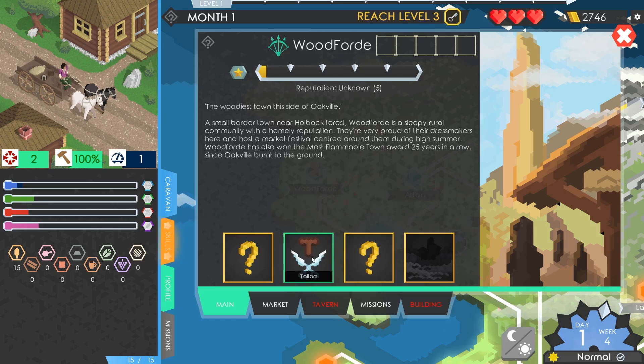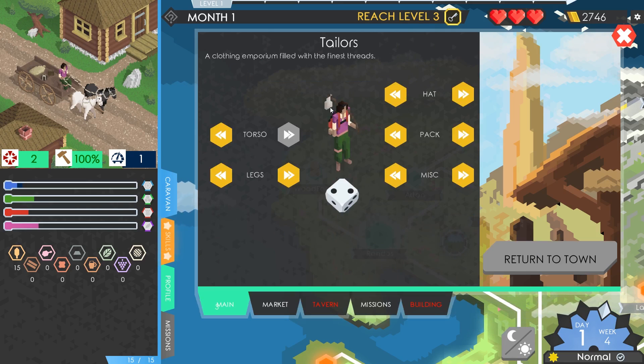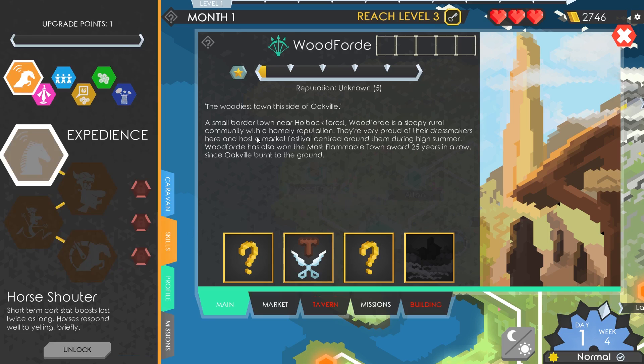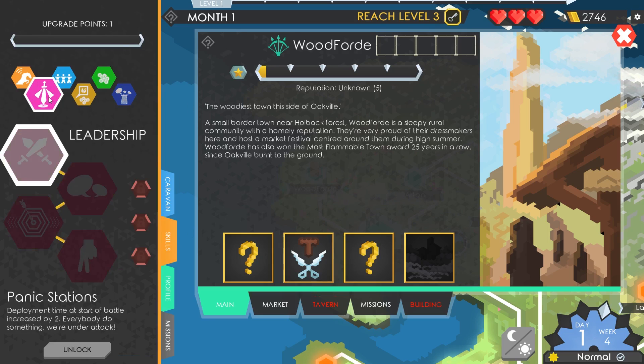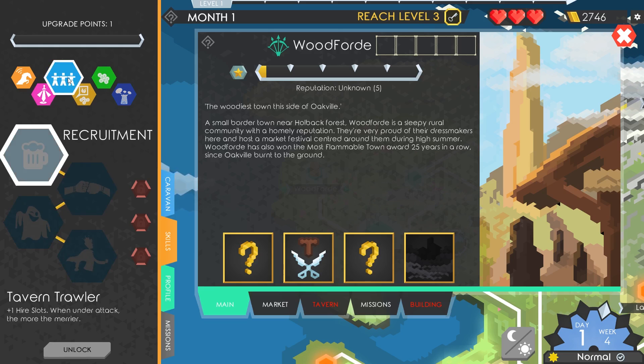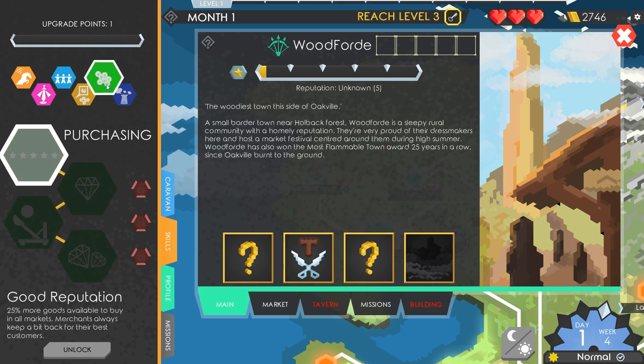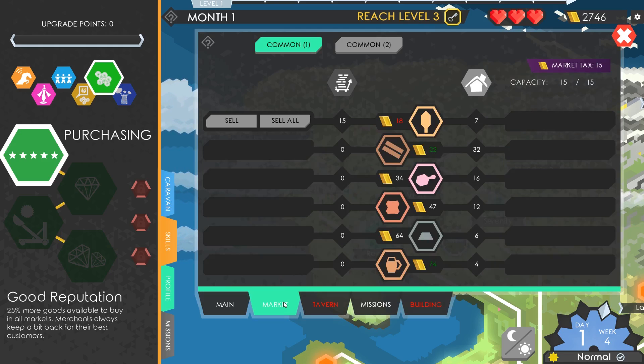We can go to the tailors and change our outfit, but that costs money. I wanted to hire security but I don't think I can do that until the tavern opens, which is not until level 2. I've got an upgrade skill point since I'm on level 1. I don't think we'll be doing any fighting soon, so I'm not going to worry about the combat skill tree. Let's go for Purchasing - that'll spend our upgrade point.